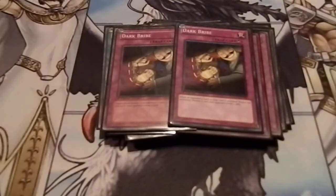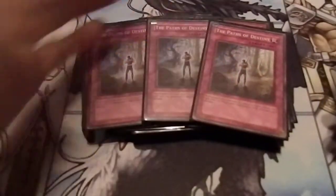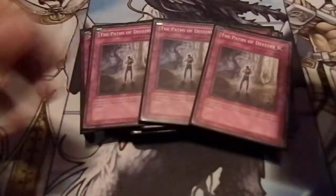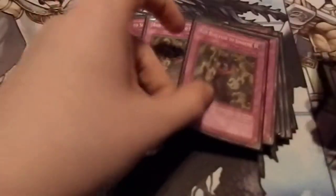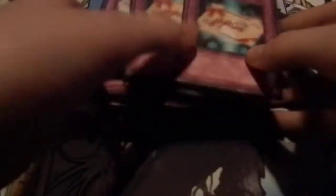Dark Bribe is also good — you can negate a spell or trap your opponent controls, though they do draw a card. That's the only downside. You can negate their Heavy Storm or MST if you can't get into your Anubis quickly. Three Magic Cylinders just for defense. Three Paths of Destiny for the burn and a chance of gaining life. Three Samachis — just like Nurse but in trap form. And last but not least, three Gift Cards — that's your main boom of the deck.